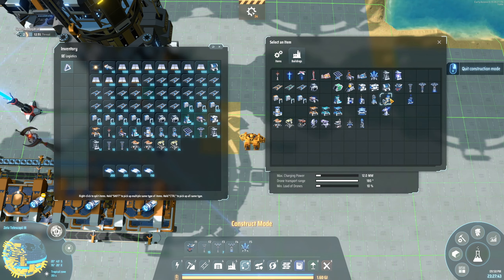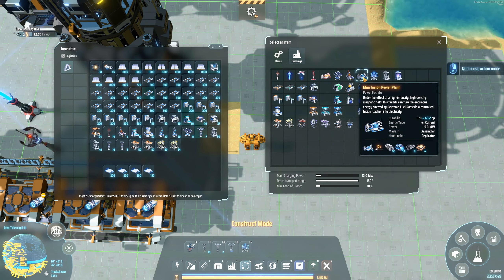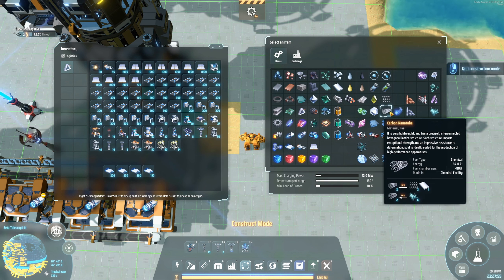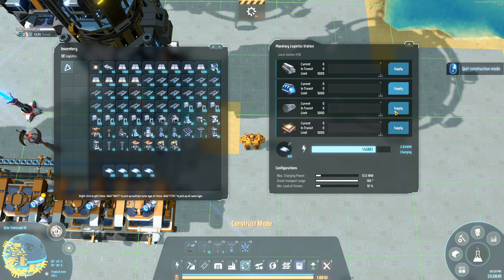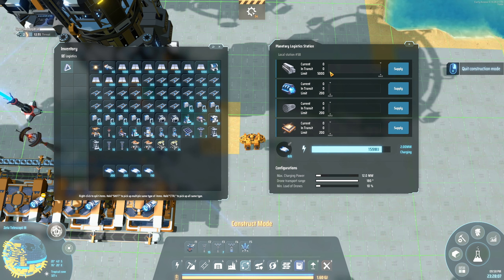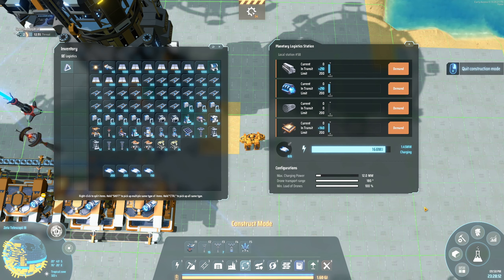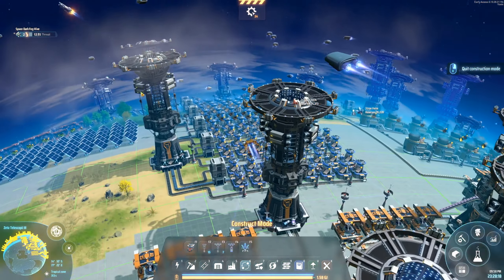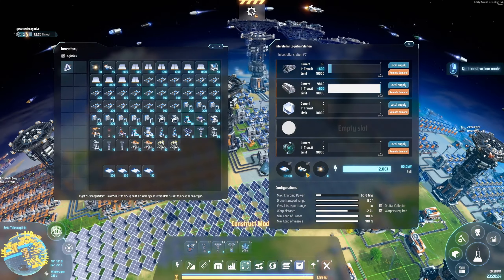What do we need again? I'm already forgetting the ingredients — we need titanium alloys, super magnetic rings, this stuff, and then processors. Okay, we're still getting more of those.